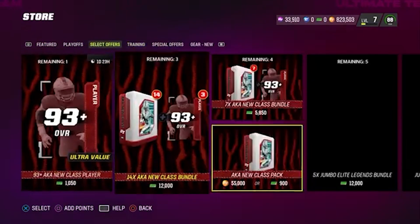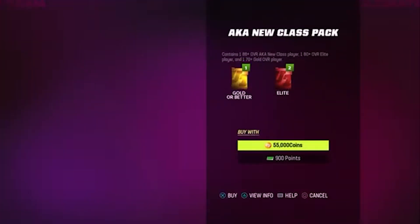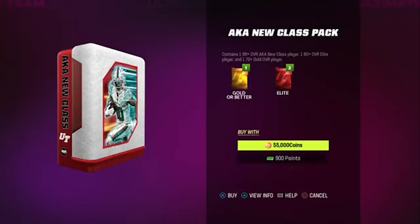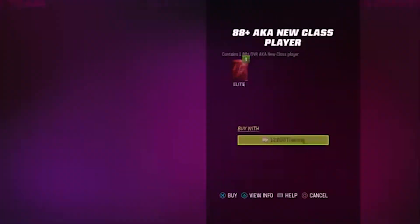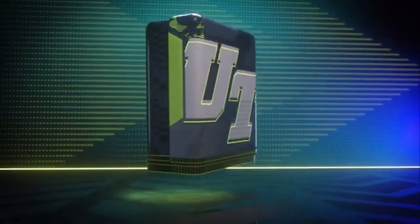So anyway, we also have an AKA new class pack. It's a guaranteed 88 — that's not really worth it. Unless you pull a 93, you're not going to be making anything from that. But anyway, 12K, three packs. If we click sell an 88, you just got to hope you don't pull an 88 on the last pack.